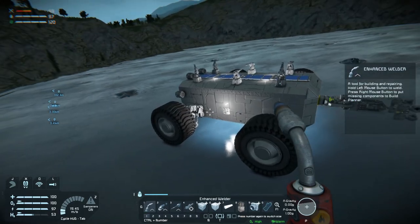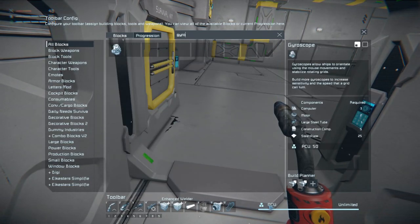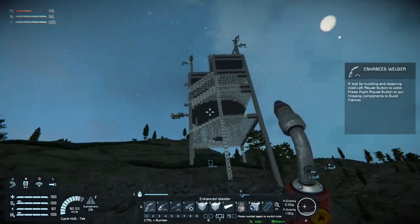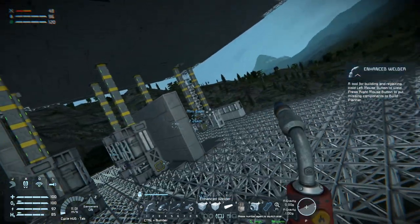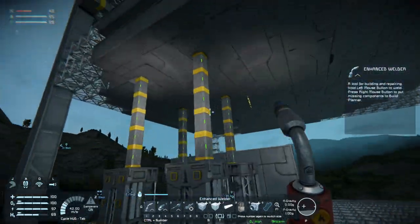All right, we need to build some gyros — large grid, two of them, 600 steel plate pieces. Let's go grab what we need from up here. Wow, look at that — the builder has been busy!